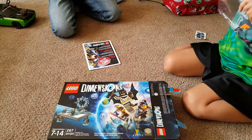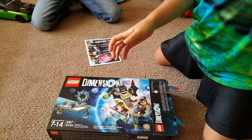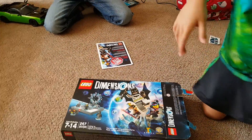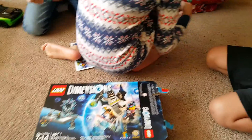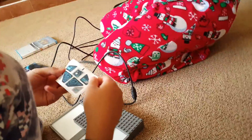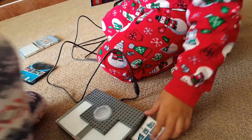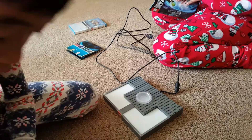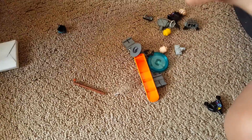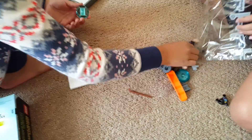It looks like it needs a connection. Let me open this. Hey, look. This is even some decorations — I'm going to need some decorations you can put on. I'll need some of these. It's in the box. Let's see how this goes. I'm going to start off with Batman.